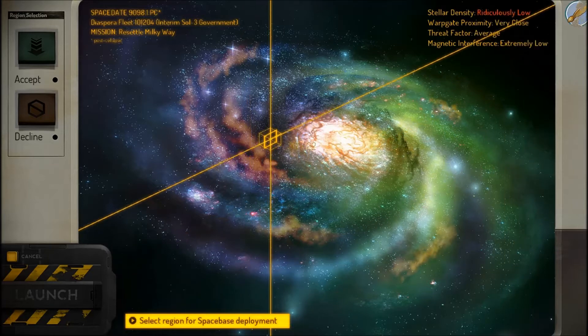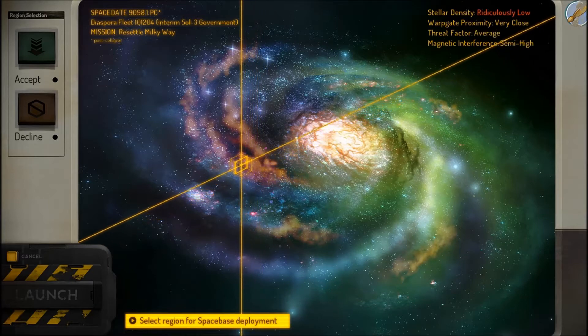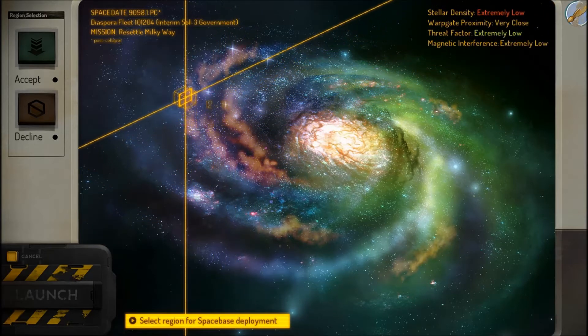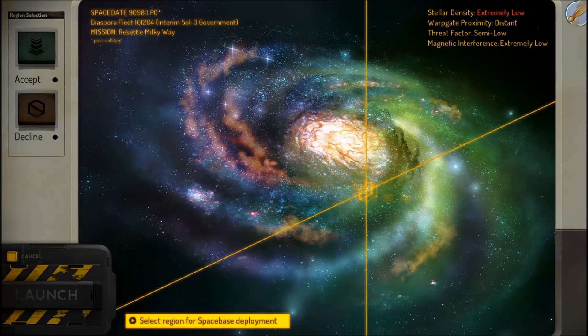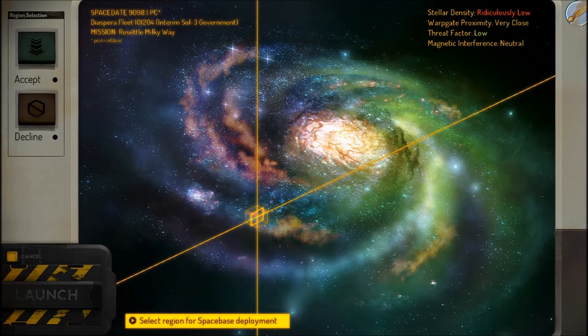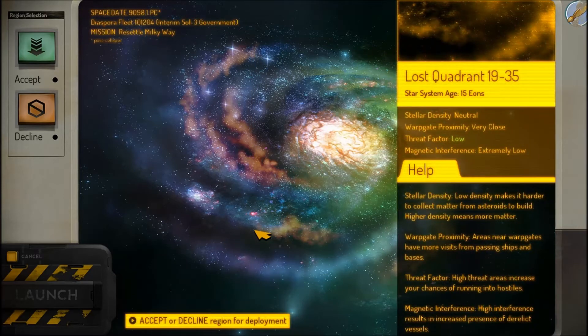This starting screen is apparently going to change. Basically what I'm looking for in the top right is High Stellar Density — that means how many asteroids will be nearby. The game uses matter as currency, so if you mine an asteroid you get matter to build other things. Average density is probably good. Threat factor low, magnetic interference low, warp gate proximity very close — that sounds perfect. We're going to accept.